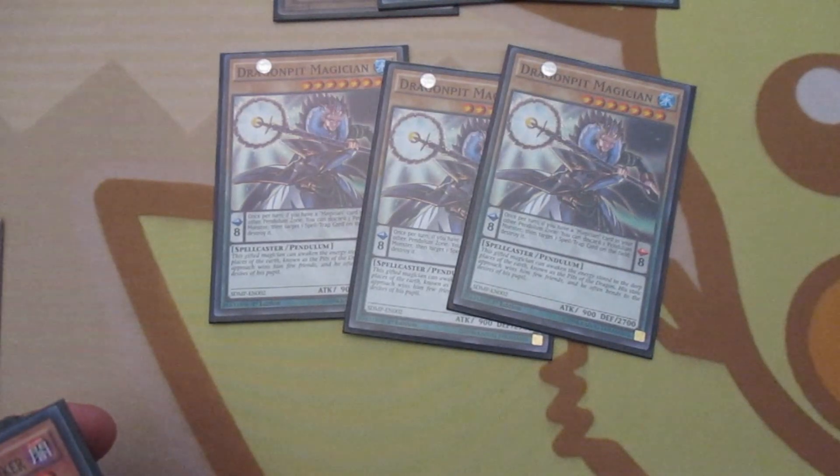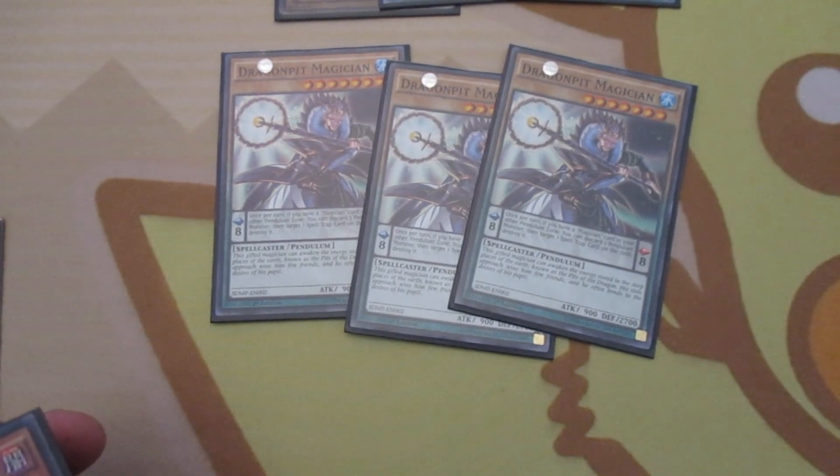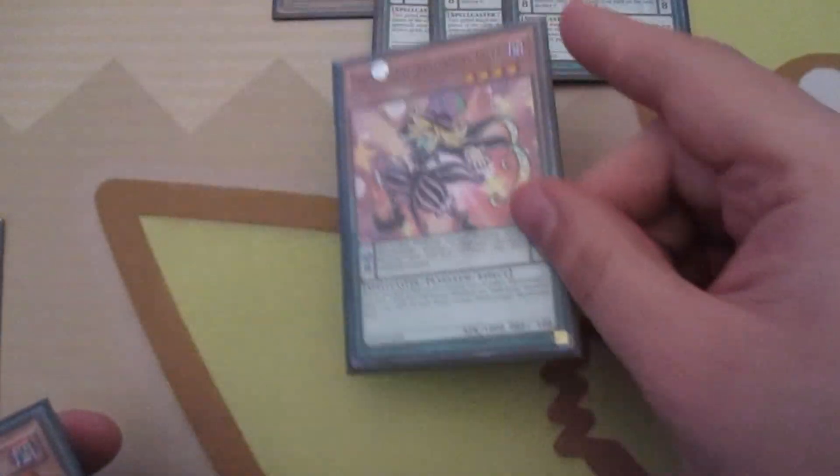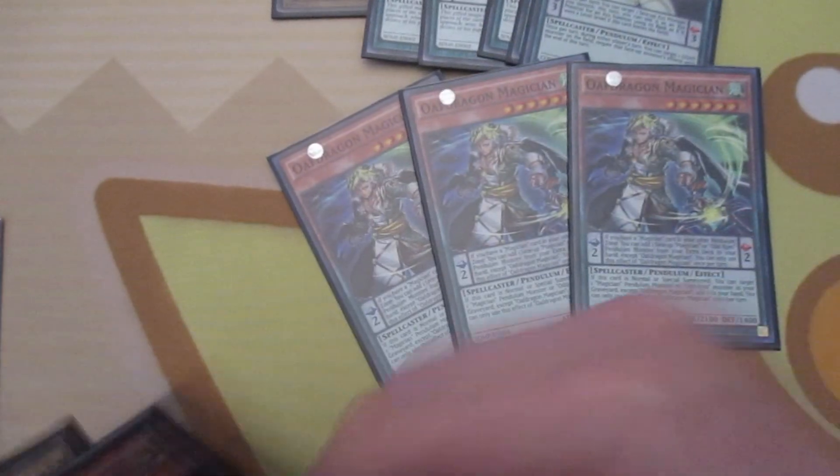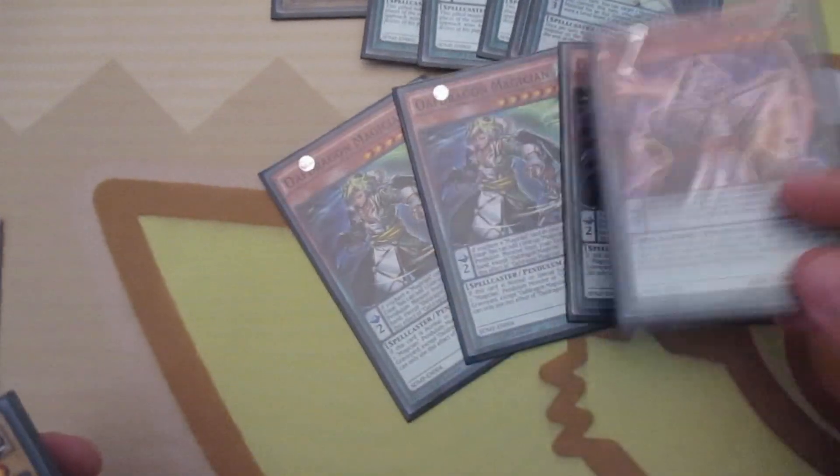Three Dragon Pit Magician — pretty self-explanatory, you're going to use these guys as your main high scales. One Skull Crobat Joker, one Zongi Magician, three Oath Dragon, and one Wisdom Eye. That poor one Wisdom Eye Magician.